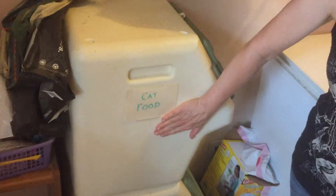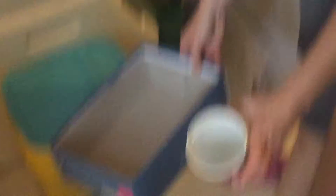Come on into the back hallway, turn on the light right here, and here is the first kitty litter box and the feeding area. Right here on top we have the cat food, and here we have some kitty litter. Now, this is how you change the kitty litter.